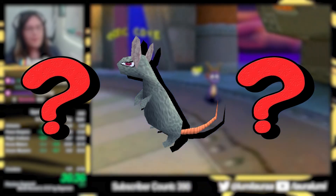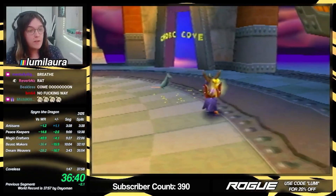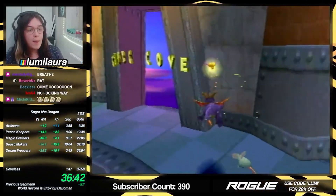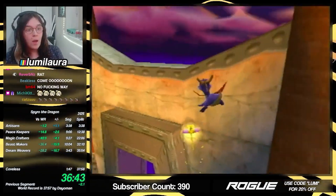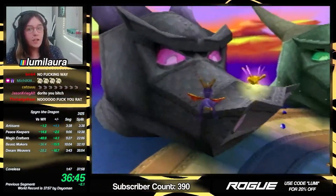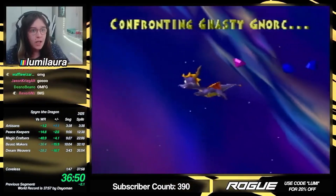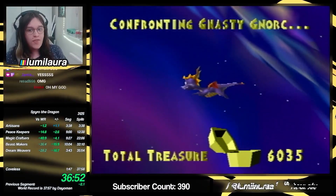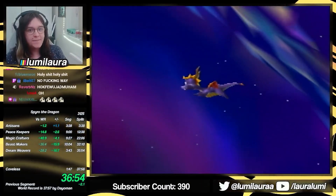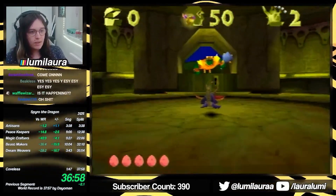But why does it fail so much? That's because Rat Proxy requires the rat to move in such a precise way that you can jump into a corner and get squished between the rat and said corner and fly up in the air, landing on the portal and gliding into the Nasty Nork head. You can't AI manipulate this like other glitches in the run, so it's fully up to chance. And since it's right at the end of the run, countless world record paces have been killed by this single glitch.